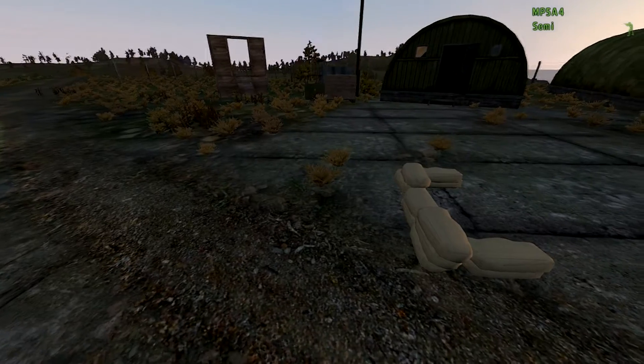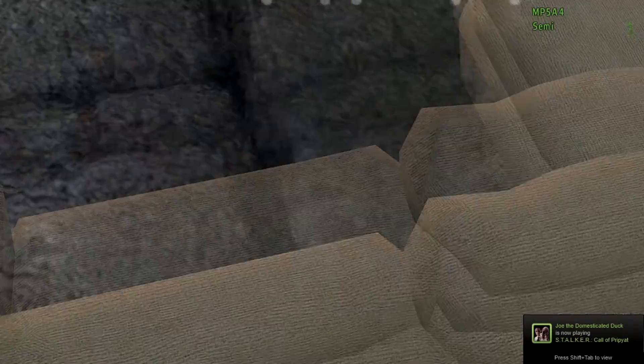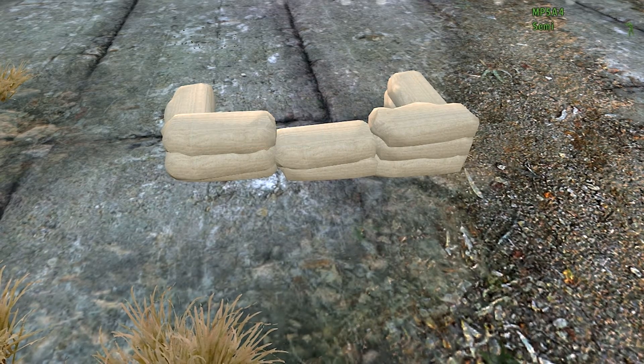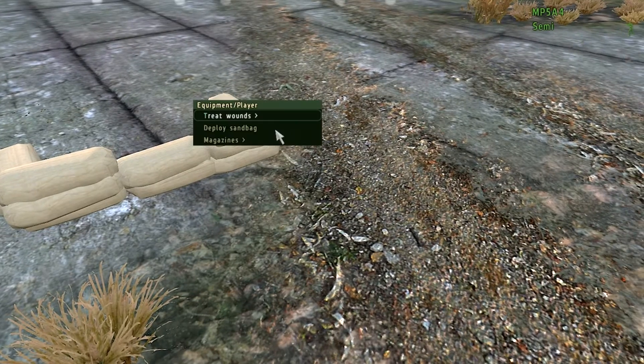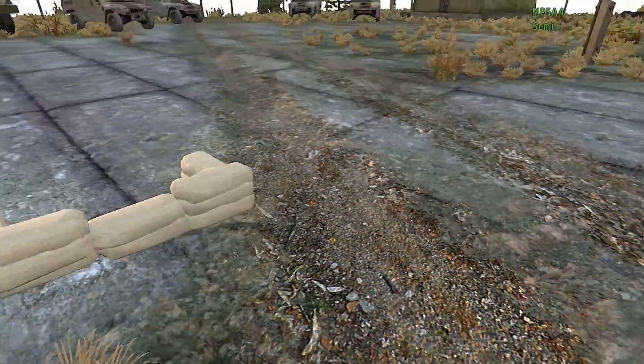Well, I have the solution with my sandbag tutorial which I'm making right now. These of course are sandbags. To deploy them, hit your ACE interaction key — whatever it's called — and it'll say 'deploy sandbags.' You click that and a sandbag appears.